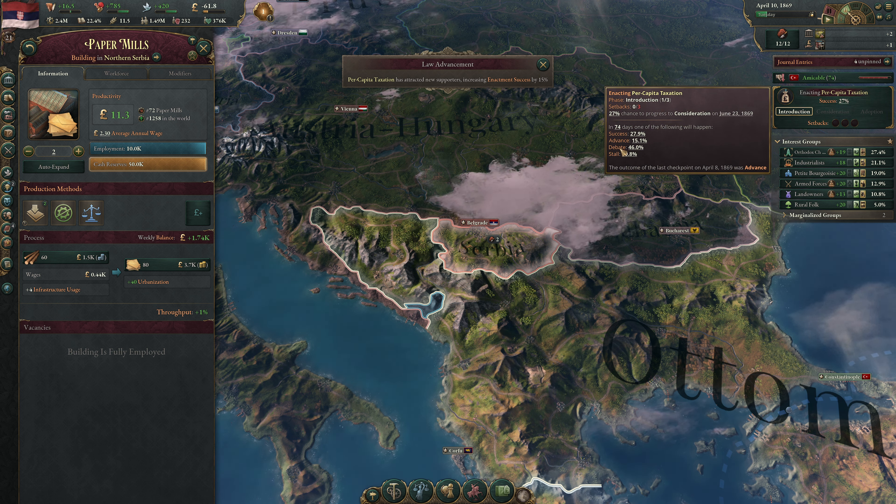We have a stall chance of 10.8% because landowners' clout is 10.8% and they're in government. The outcome of the last checkpoint was advanced — 12.9% for our armed forces times two, minus stall chance. The debate outcome is the most likely result. Success and advance together is 42%. Building up our military — but Austria-Hungary has just ended their ongoing bankrolling of our country. We kind of need that money. If this takes too long we might have to pass the tobacco law.